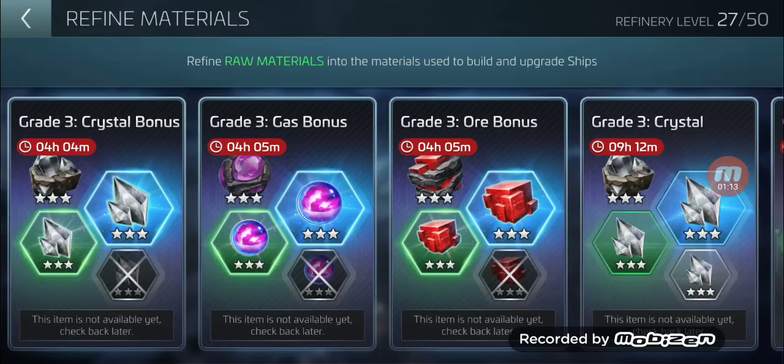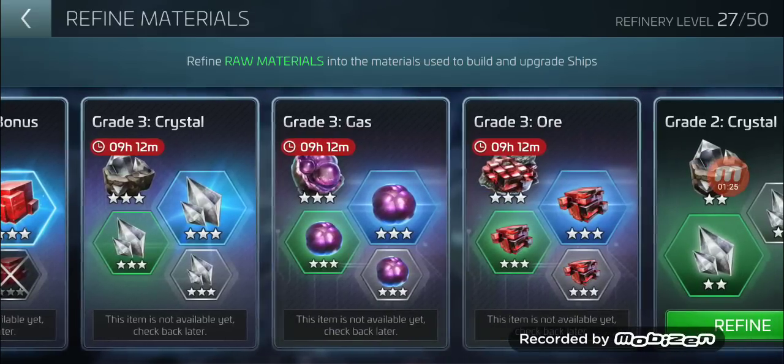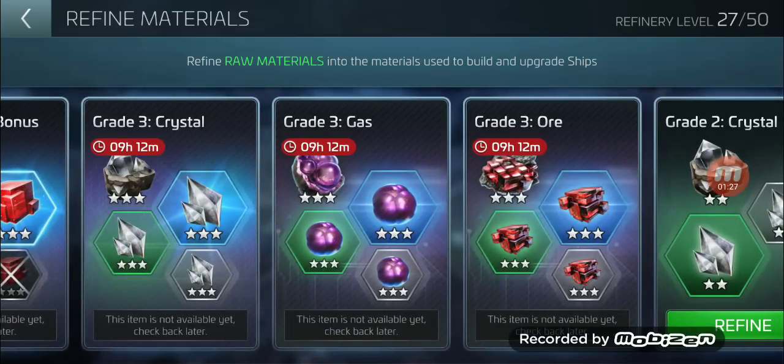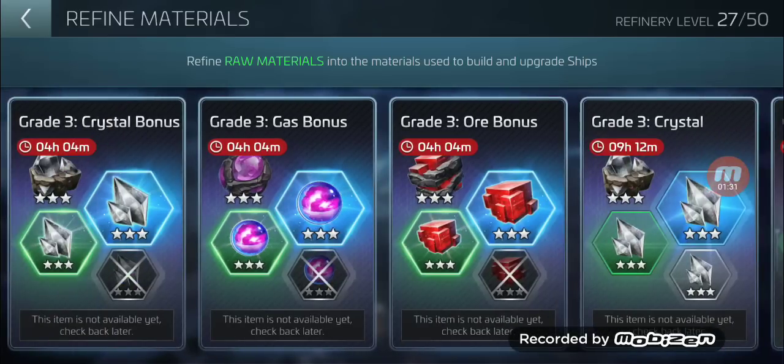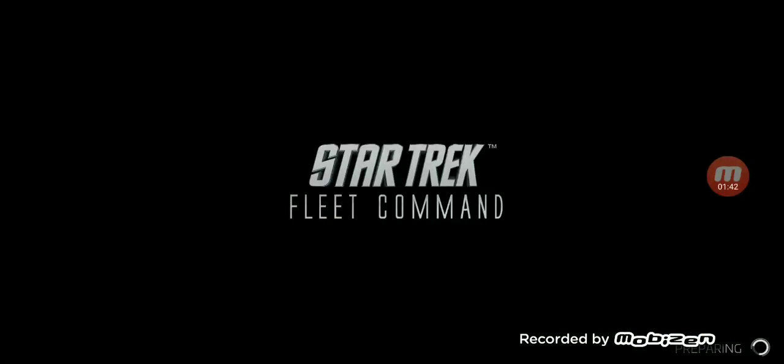I'm not sure if this is going to be a temporary thing, because when this timer clocks down it shows like two days left. I'm not sure if they're talking about upgrading this level permanently, but they have given us the option of getting a lot of uncommon resources right now, which has been very helpful for a lot of players. Definitely want to give credit to Scopely on that.